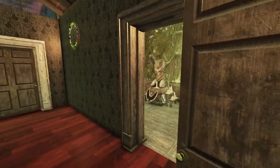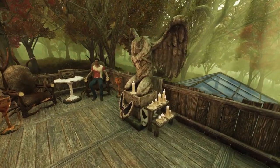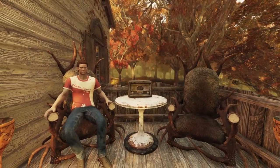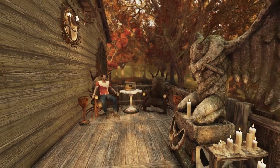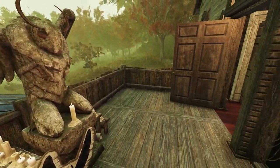Coming back outside, we have the 'Praise the Mothman' statue — the altar, lit up. I thought it looked cool as a piece on the balcony because I was struggling to think of what to put there apart from chairs and a radio. So we've got that here with some ashtrays and things like that — just a nice little outside feature.